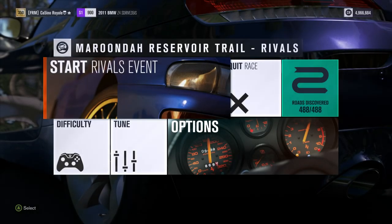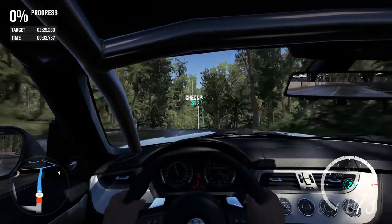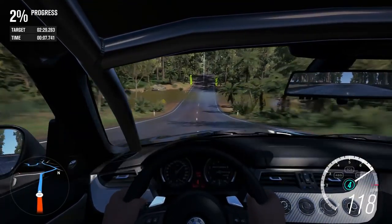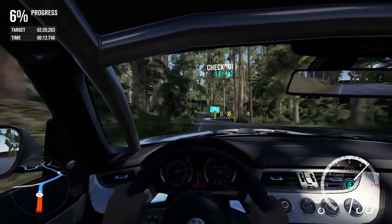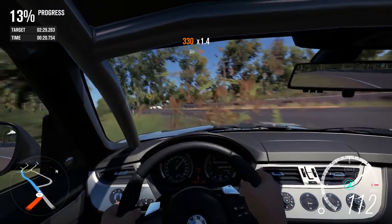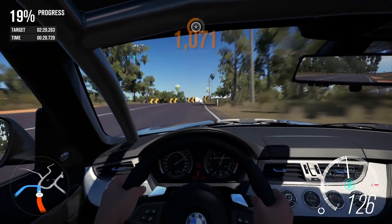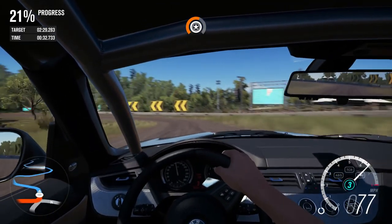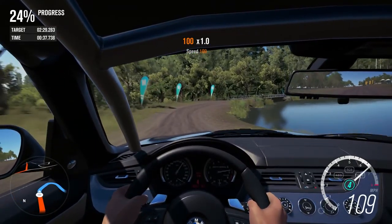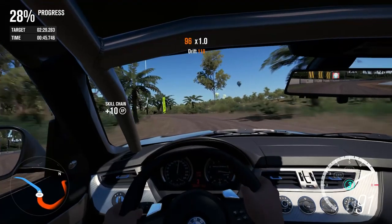It's off to the Reservoir Trail for the BMW Z4, getting three runs down this course in an attempt to beat the Ram Runner — our current leader with a time of 2:29.8. I'd expect the BMW to be around the Ferrari 288 area of the table. This thing is certainly driving nicely on the opening tarmac corner — easily flat out through turns one and two, as quick if not a little bit faster than the Ferrari. I'm liking this Z4 so far.